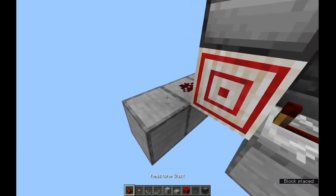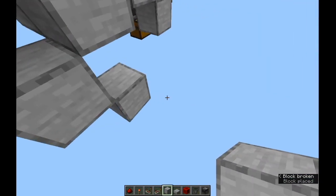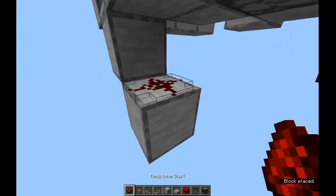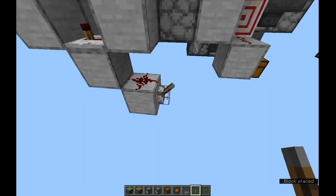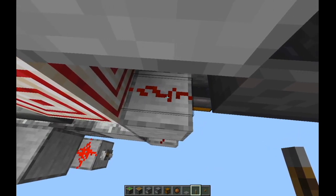And then just once for an entire row of these you're going to need a clock at one end. The clock is just a repeater on 3 ticks, a redstone torch, and dust. If you ever want to turn it off, I usually add a lever there. You can tell things are working correctly when you just see the piece of dust flicker off for just a brief second.